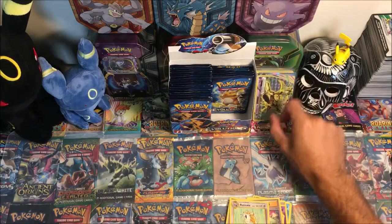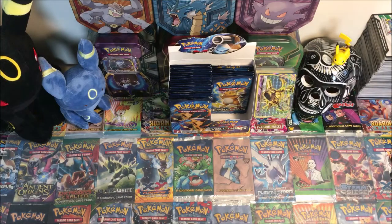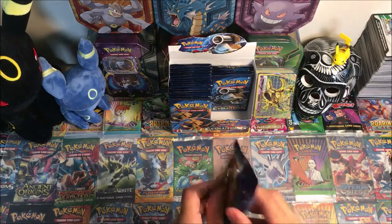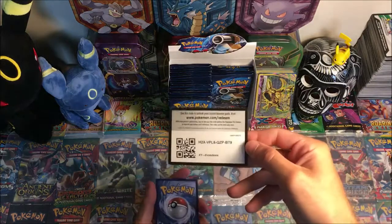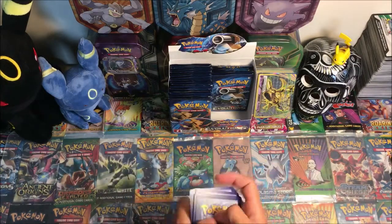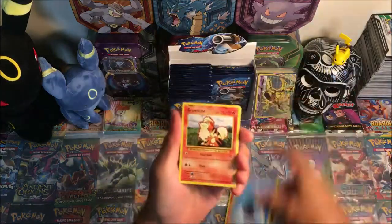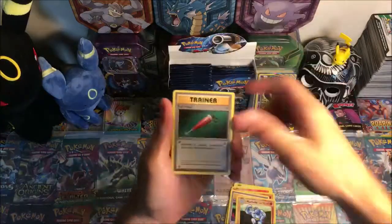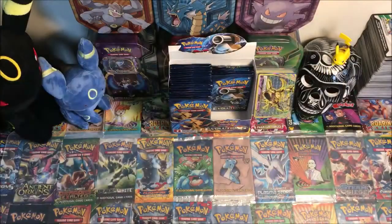This box is pulling through with some pretty sweet hits so far. Opening a Raichu pack. We have Charmander, Magnemite, Water Energy, Growlithe, Machop, Switch, Full Heal, reverse Weedle, and a Doduo regular rare.